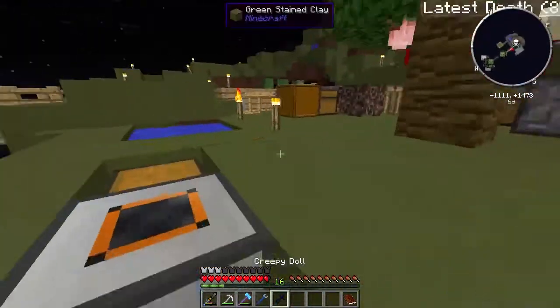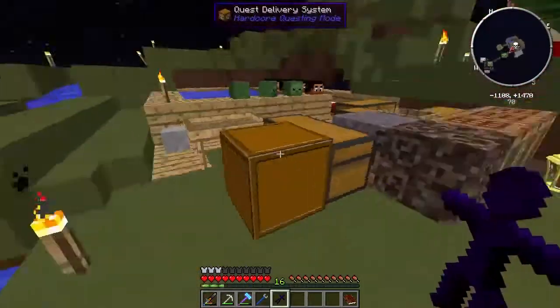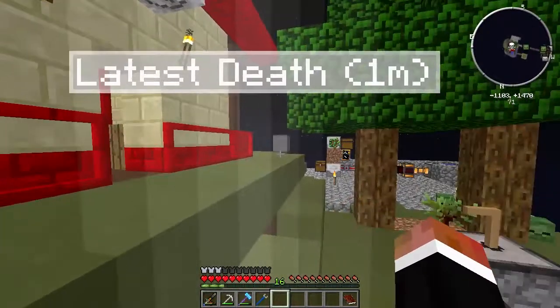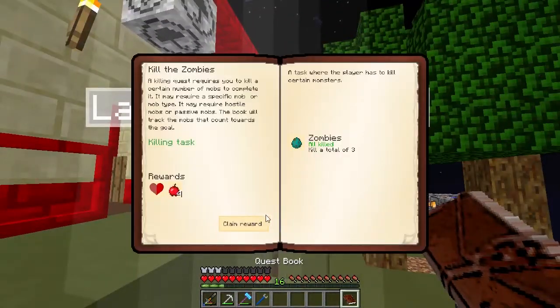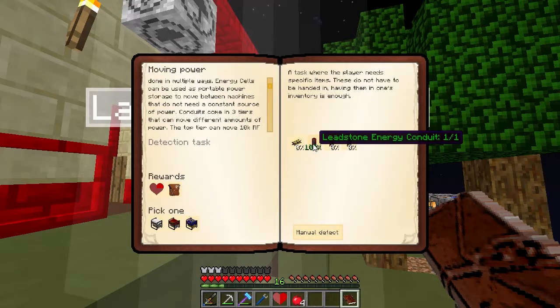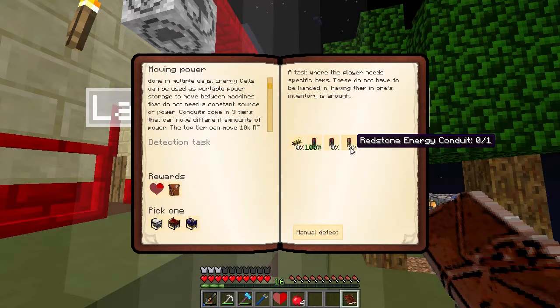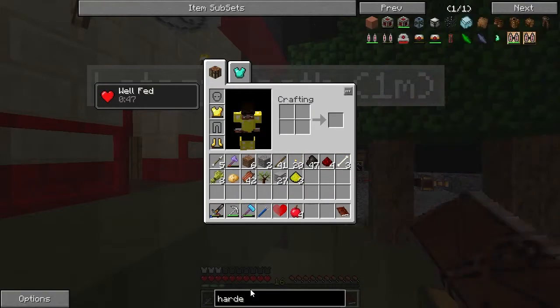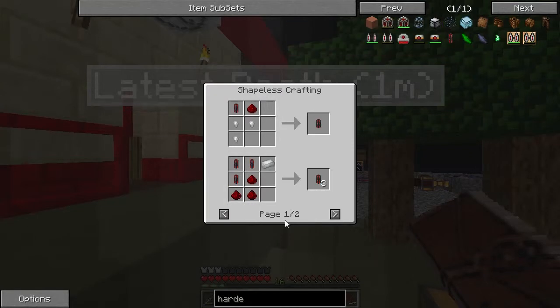The creepy doll will turn into an enderman, right. Okay, so first things first we need to make a hardened energy cell and some redstone energy conduits. Hardened is - oh geez.